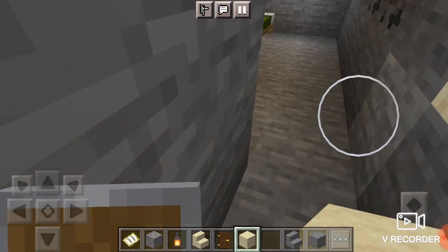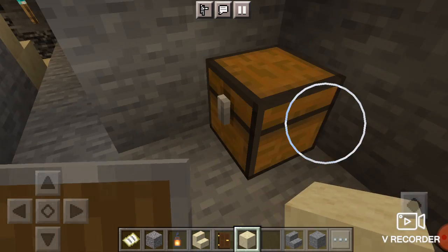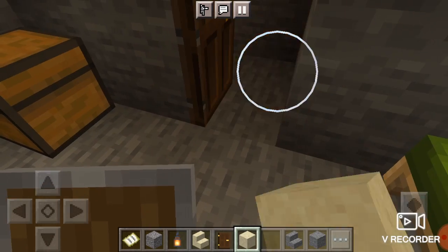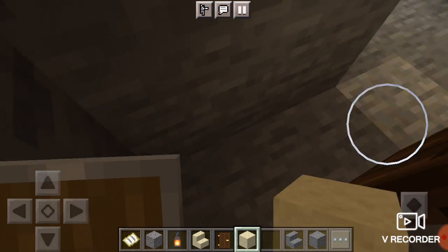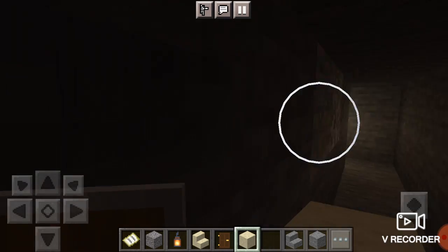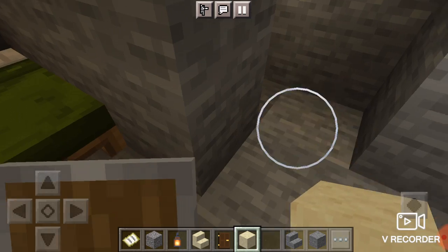So we'll go downstairs. Here's the first bedroom — it's not much, but it's something. We got a chest, nothing in it. We got a door with some stairs that leads to the downstairs part, which I like to call headquarters.